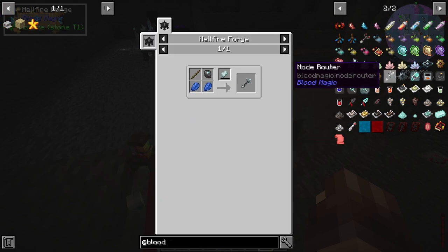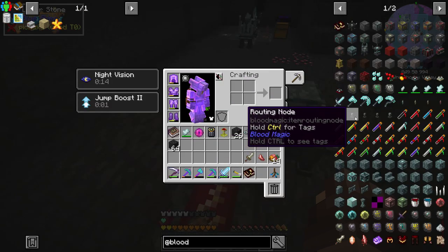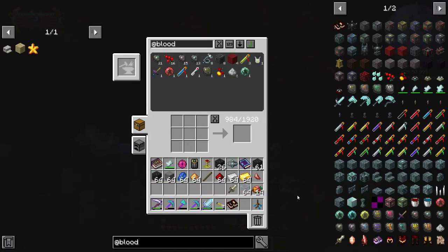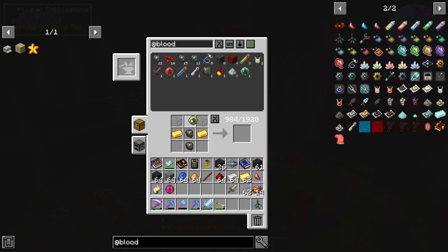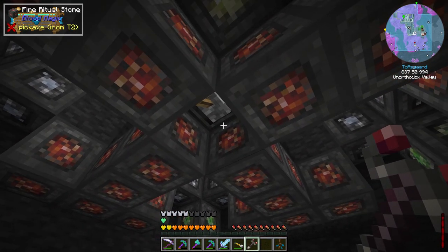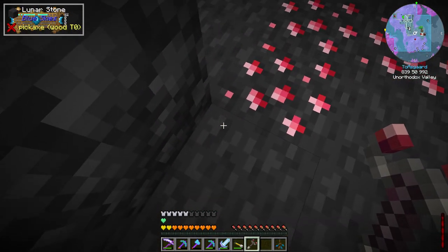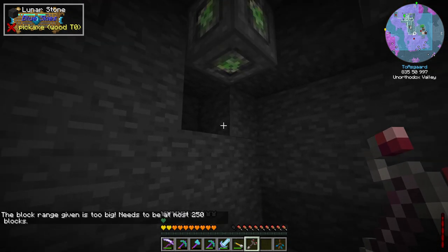Now we're going to turn our attention to nodes. We're going to need a node router, filter parts crafted in the alchemy table, and a bunch of routing nodes — we'll be turning those into inputs, outputs, masters, all that. We also need to set the range of this ritual using the ritual tinkerer, which will allow us to set the area these rituals handle. Going from here all the way out — at most 250 blocks.